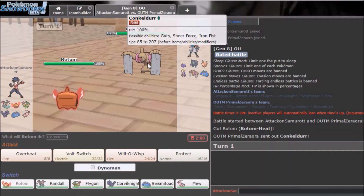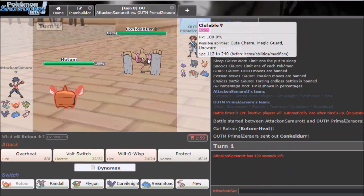I kind of want to Protect just to see what he does, but I'm pretty sure he just goes for Drain Punch. I'll Volt Switch — I don't want to burn Conkeldurr because it gets Guts and I don't want to take a hit from a Guts-boosted mon.